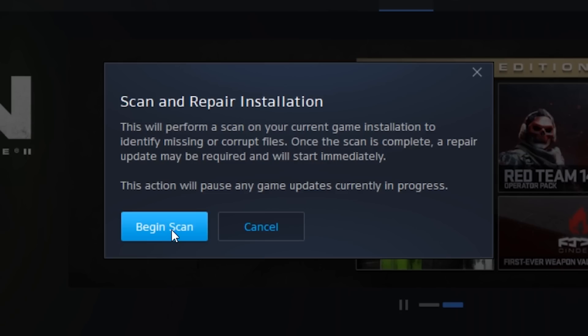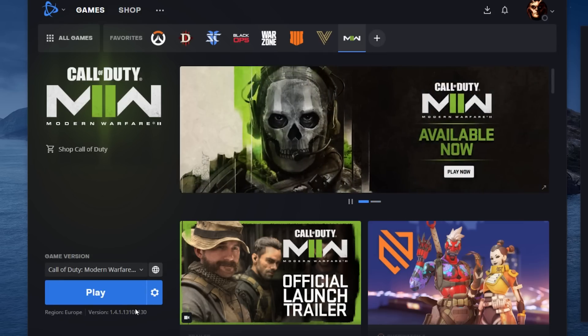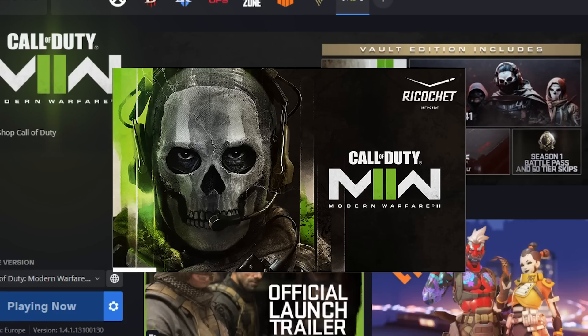If that doesn't work, hit 'Scan and Repair.' I did not have to let it run all the way through — I let it run for about a minute and then canceled the scan and repair using the little X at the bottom underneath the cogwheel. After that, the play button turned into an update button. I clicked it, and it instantly turned back into the play button, so there was no real update.